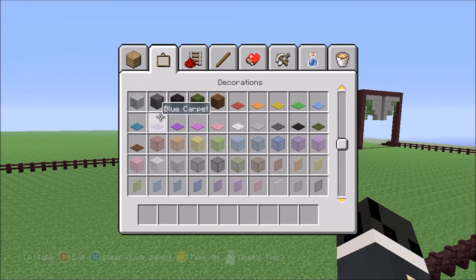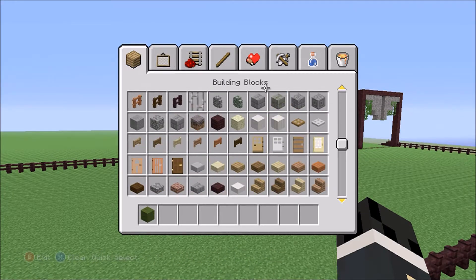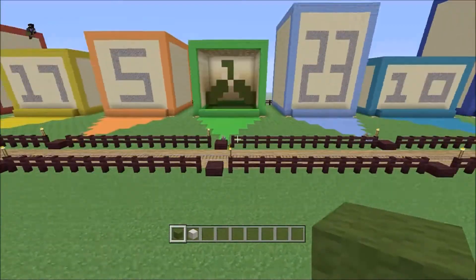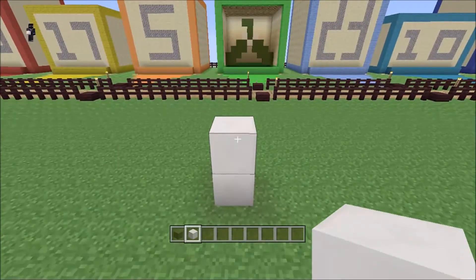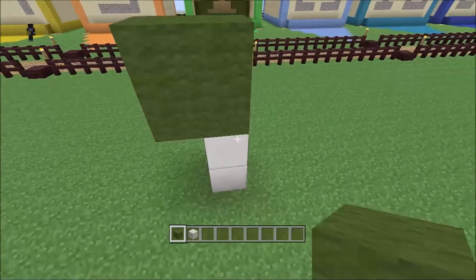We'll grab some dark green wool and a block of quartz. We'll build it a little way off the floor, so two blocks high. Start by making a block of four with your green.